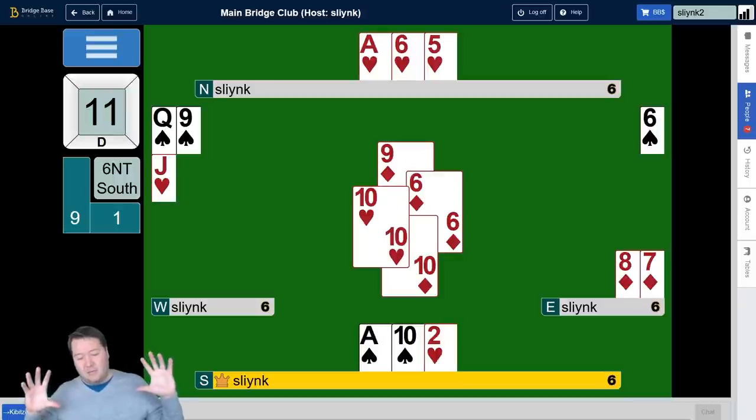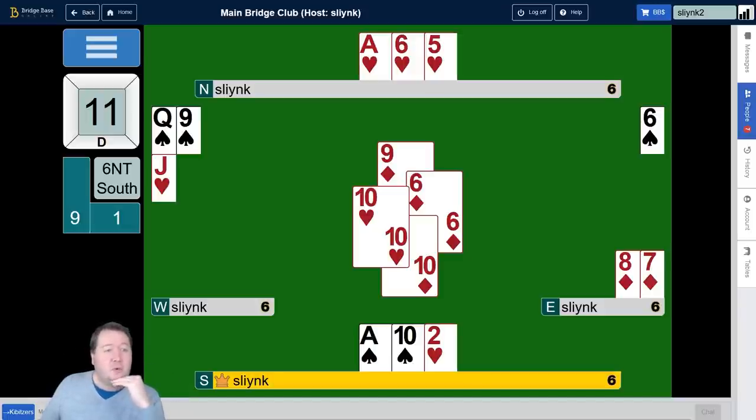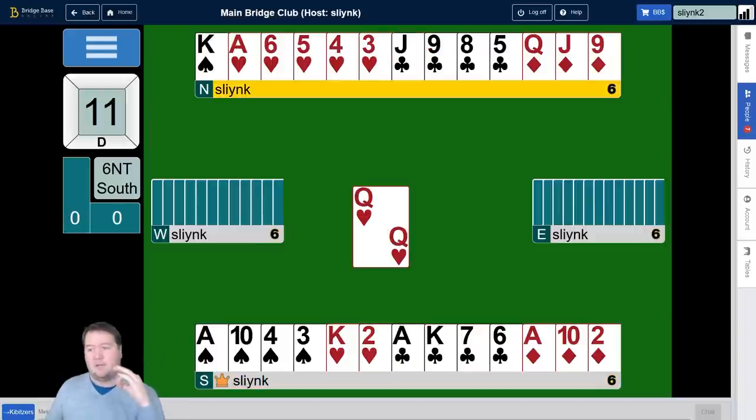We'll be looking at fancy squeezes — we need to squeeze the opponent somehow. We can't afford to let them in because the entries are ruined. Let's now take a look at the club suit and go back to the start. For this club suit, we need to get over the challenge of getting four winners in this suit, and there are three potential things we could be trying. The first is that there's just a doubleton queen of clubs. If we take the ace and king of clubs, the queen could fall and all our clubs are winners. So that's option one: take the ace, king, and hope the queen falls.